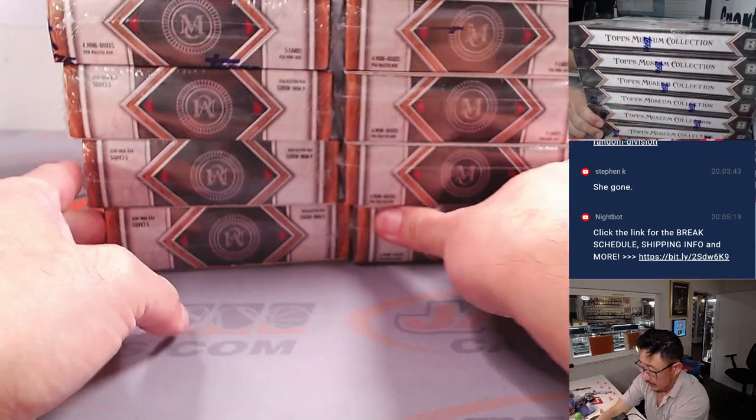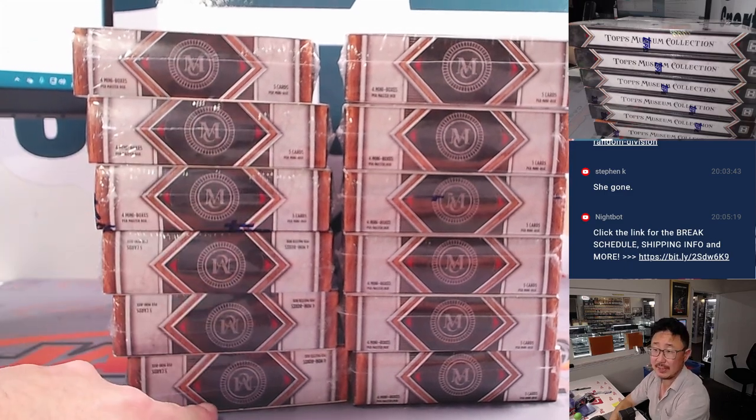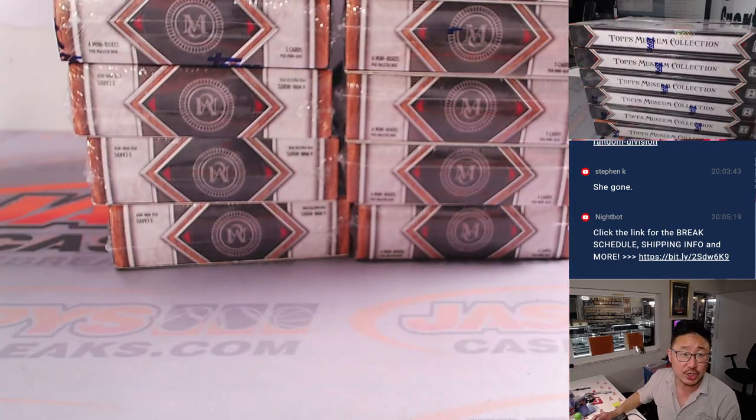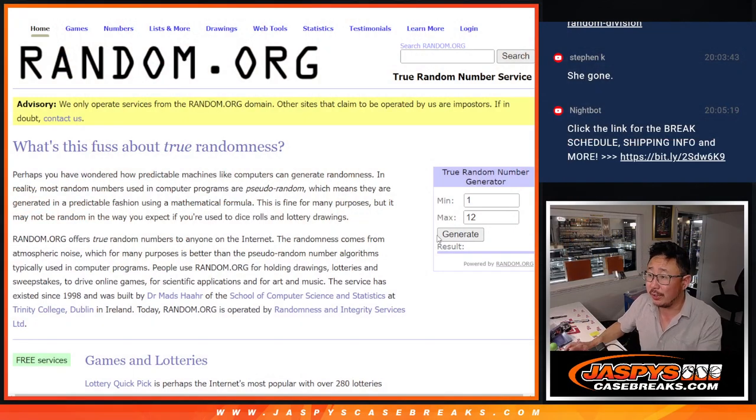Here's how we're gonna do it. The left column will be one through six, and the right column we're gonna number seven through twelve. We're gonna go to random.org and generate a number between one and twelve — that's the one we're gonna do. Good luck boxes. Three.